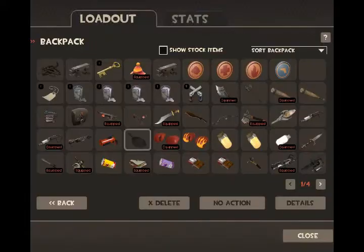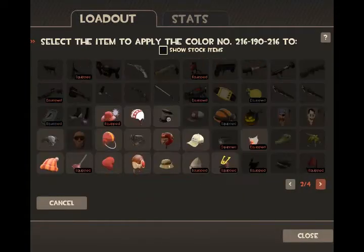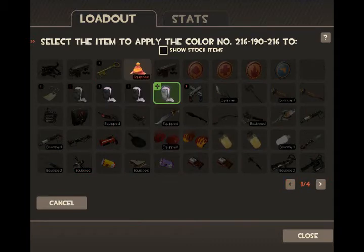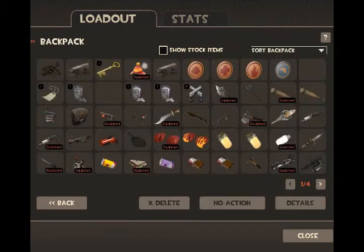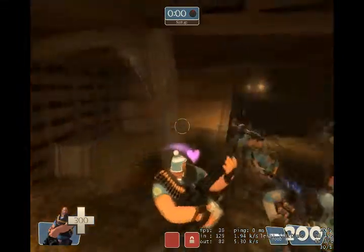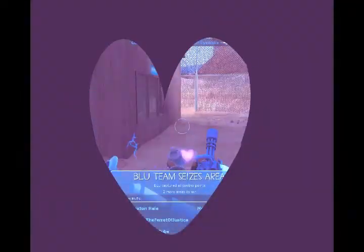But yeah, I made this video to show it off, and I did paint it pink. The biggest downside to this hat so far is definitely the fact that if you paint it, the only thing that happens is one stripe on the hat changes color. But other than that, it's a pretty good hat — although you really can't complain about getting a unique hat.